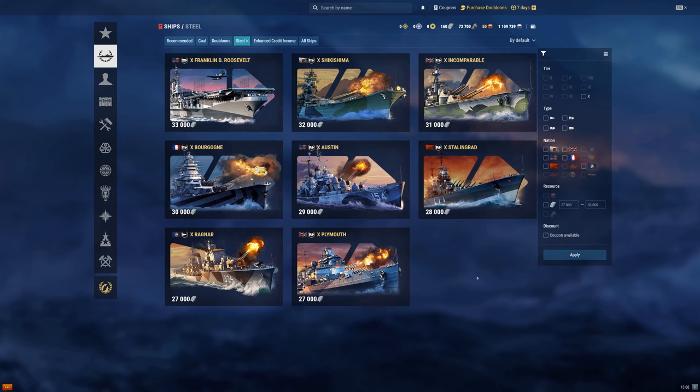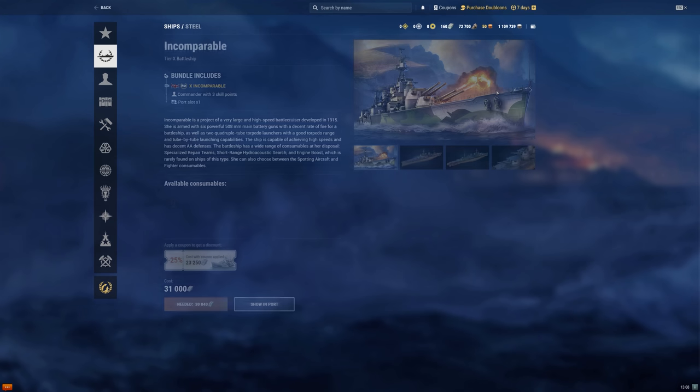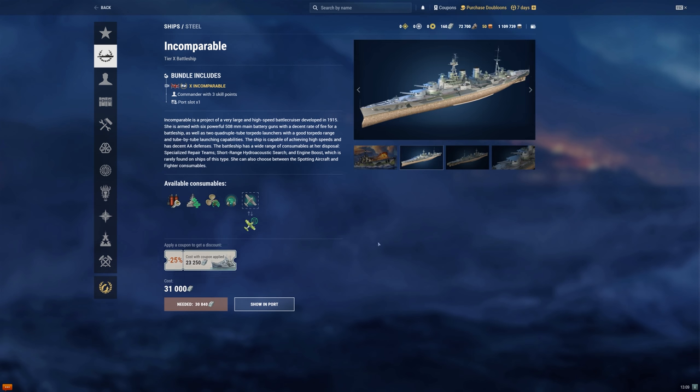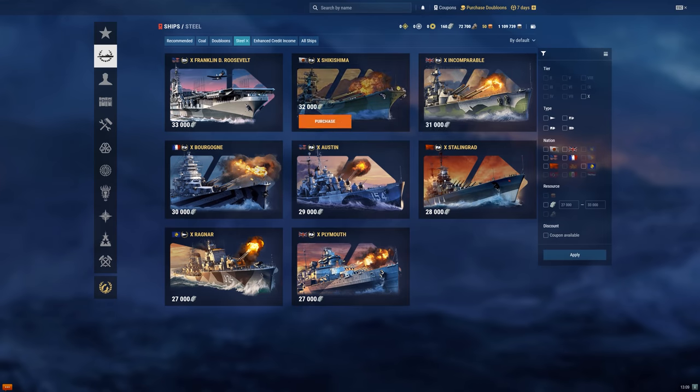You'll find Incomparable in the armory, available for 31,000 steel. And if you use the coupon, you can get it for a little cheaper at 23,000. This is about in line — the Shikishima is 32,000 and the Borgone is 30,000. It's around the standard battleship price for a steel battleship.